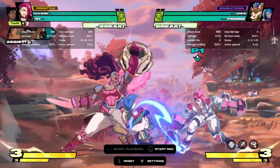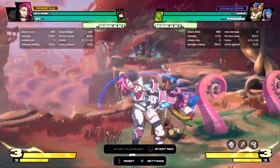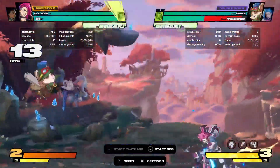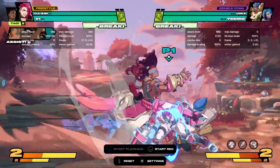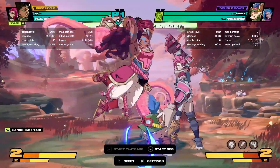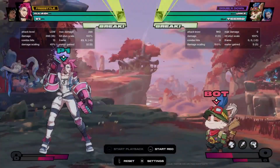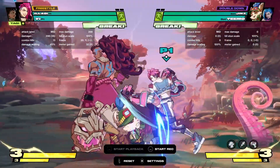You just kind of have to experiment with your comp — like that is pretty good, you can end it with a command grab whatever. So with Illaoi that's the kind of stuff I do. You can also do things like tagging right before the thing hits and getting a crossup, or if they got used to you doing that you can just let it rip and then you're plus as hell anyways.